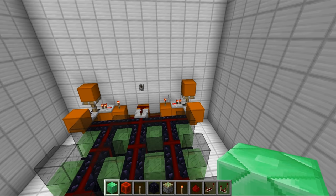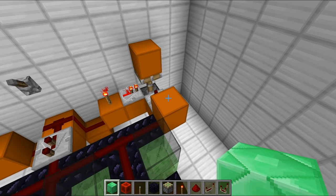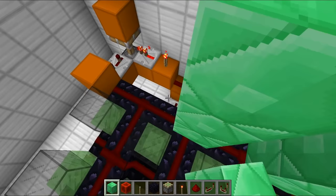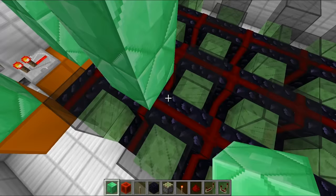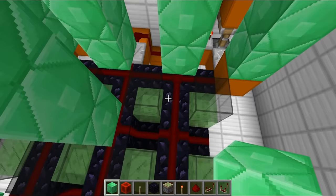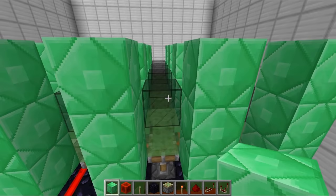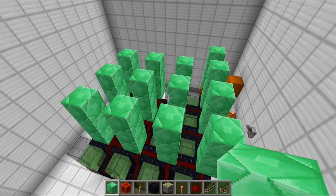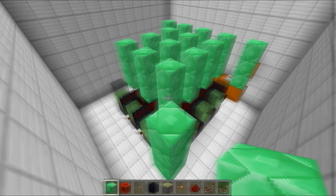Now it's time to place in the fuel rods — the actual uranium which is going to cause our nuclear reactor to work. Put on your hazmat suits and make sure you're safe before touching this stuff, because it can do some truly terrible things to you. We're placing three blocks going upwards, and those uranium blocks make their way across in a grid formation in between all of our control rods. So where the redstone cross is, that's where the uranium is going to be. When we extend our control rods, they pop up in between the fuel rods — the uranium or emerald blocks — and it ends up looking pretty cool.